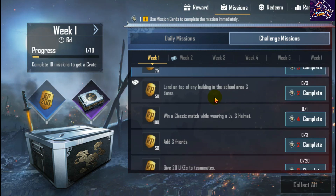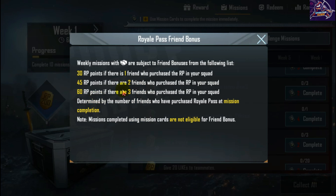The next mission is: land on top of any building in the school area 3 times. You have to complete this mission with your friends. If you complete this mission with your friends, you will get more points.